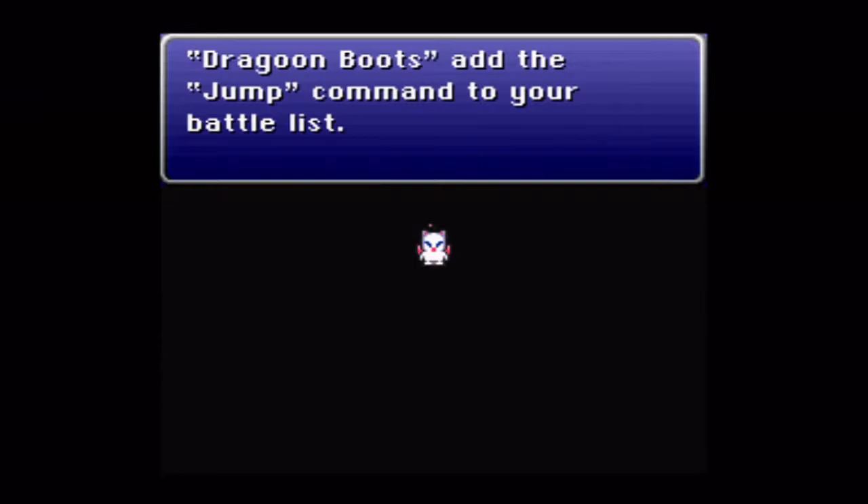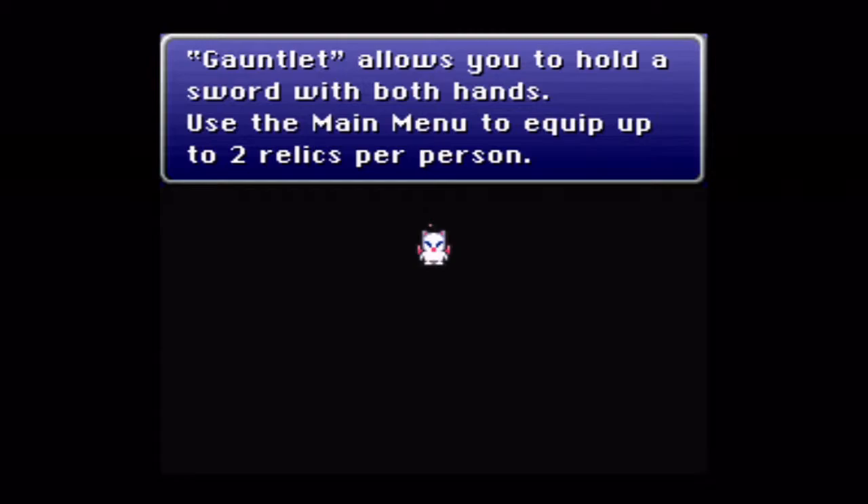Sprint Shoes will double your speed. True Knight will let you shield others during battle. Dragoon Boots are fun — they add a feature called Jump, which changes your fight command. We'll be using those a lot later in the game. Gauntlet allows you to hold a sword with both hands, but there's a better one.